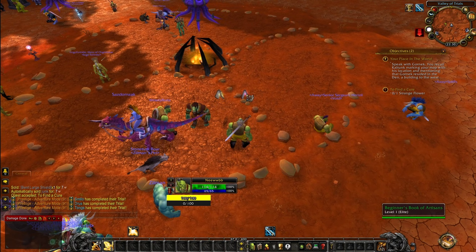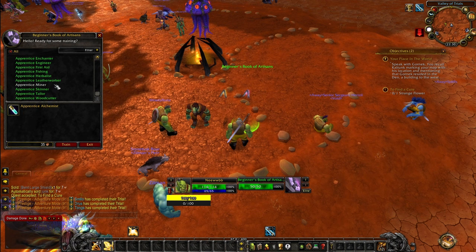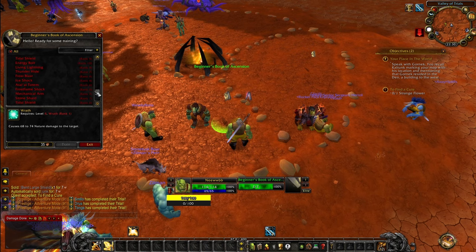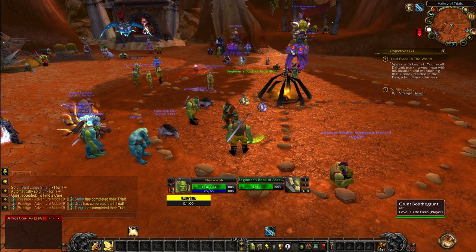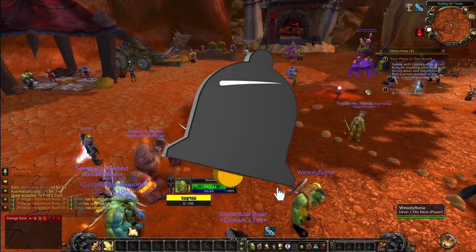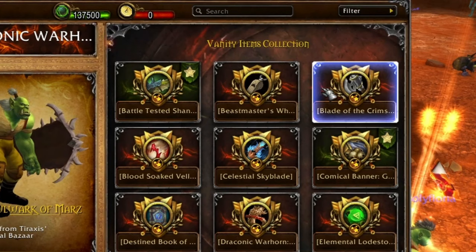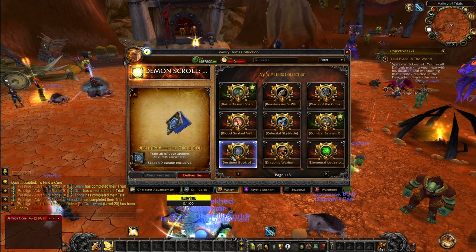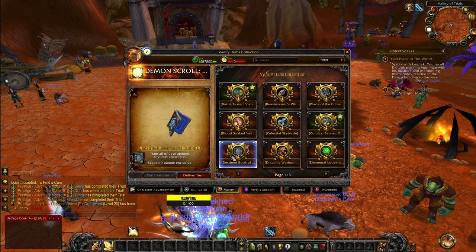In the starter zones, you also have the Beginner Book of Artisans, which lets you learn professions very early, and the Beginner Book of Ascension — a comprehensive trainer for the beginning that only has skills up to level 20, so later you'll need to find specific trainers. However, there are items that skip over that and make things faster, like the Destined Book of Ascension, which trains all your abilities anytime, anywhere. It's a Season 9 bundle exclusive but can also be bought from the Auction House for gold.